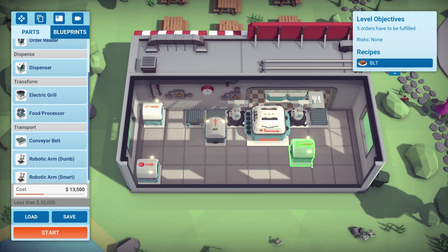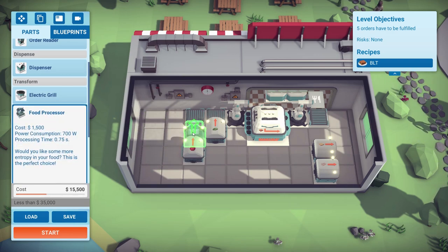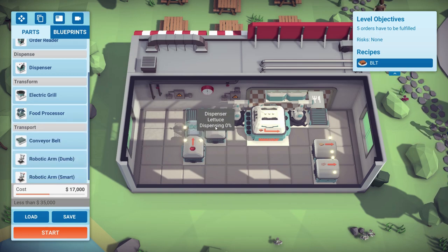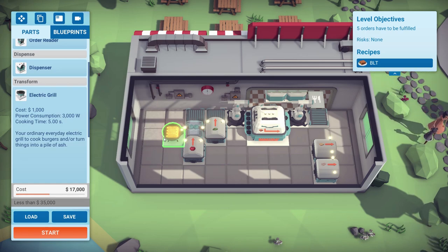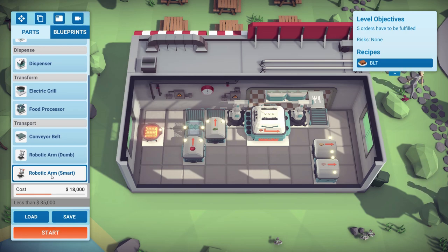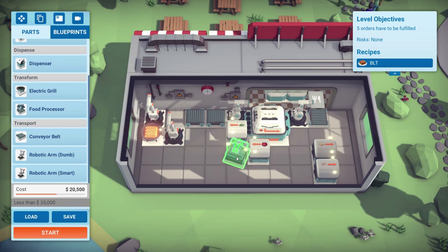Now we need to figure out how to use one grill in this limited space to keep our power usage down. One grill is required. This is very tight for space. We want a couple of smart arms around the grill — one to grab the cooked bread (toast, as other people call it), and one for the cooked bacon. But the layout isn't working — let's change things around: move the conveyor belts going up on that side to give us more room, then put the grill over here.